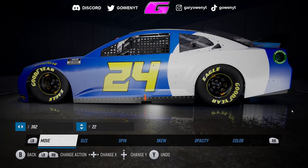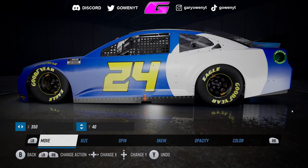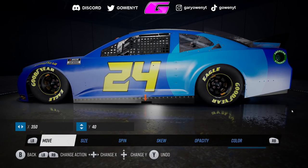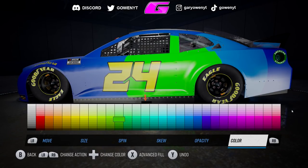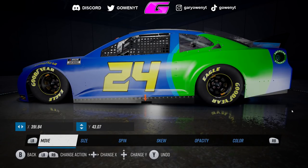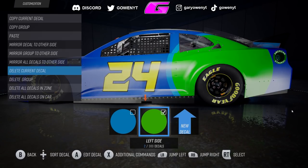Unfortunately, you cannot use custom paint schemes in career mode. I will be starting my career mode at some point soon. But like I said in the previous video, they have to fix the AI for me to start a career mode in this game. We still have five episodes left remaining of our NASCAR Heat 5 career mode, so we're at least still going to have career mode content on the channel. Once they get that fixed and get stages in the game, which is not in the game currently, then I will be ready to start a career mode.